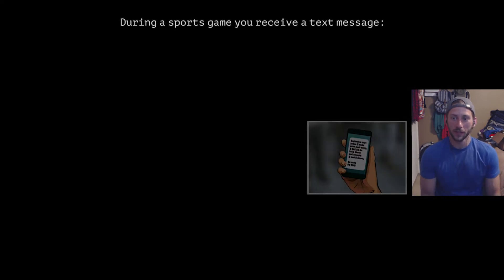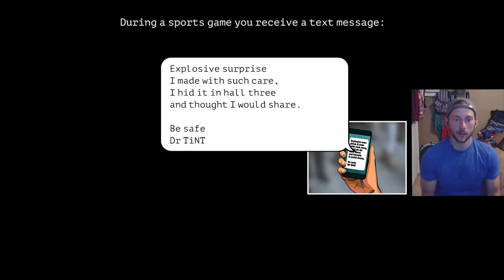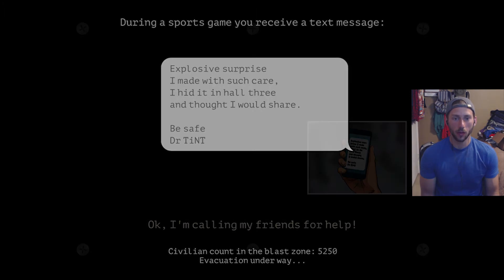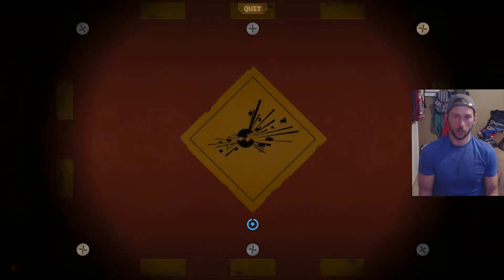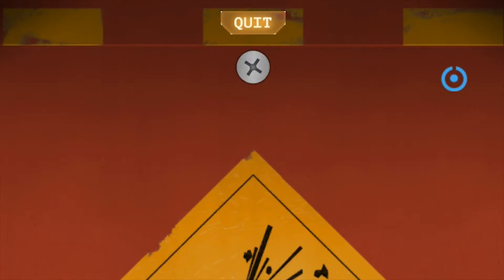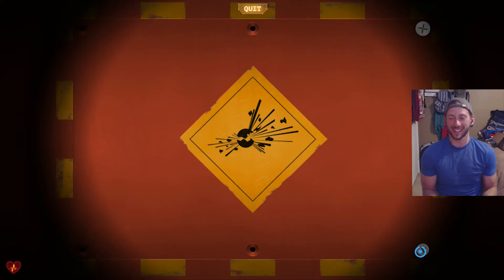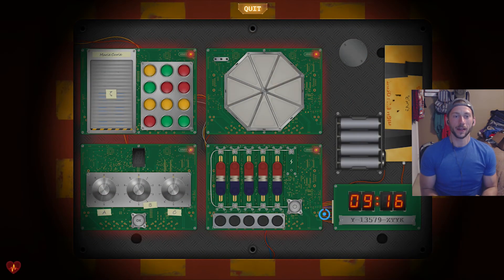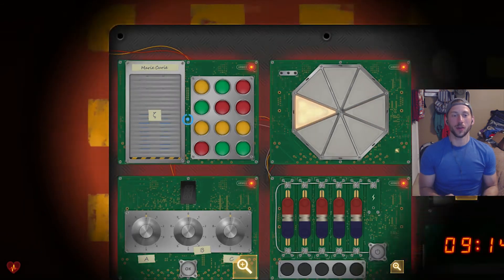All right, here we go. During a sports game, you receive a text — I'm always at a sports game. Civilian count: we're at 5,200 this time. That's not good. Calling my friends. Red lid, it's red. Six screws. I almost clicked quit accidentally when I went to the top one — I jumped in my seat. All right, you almost just gave up. We so got this.